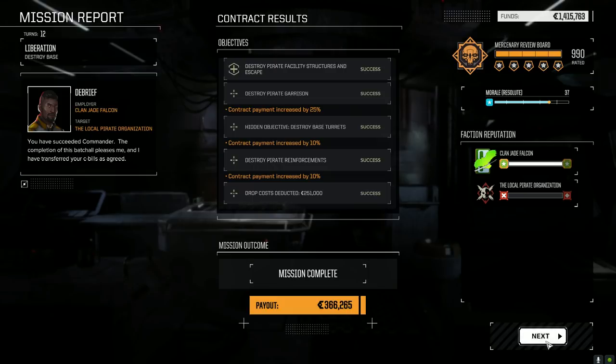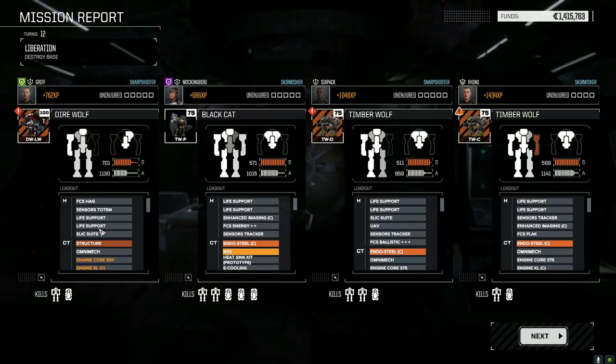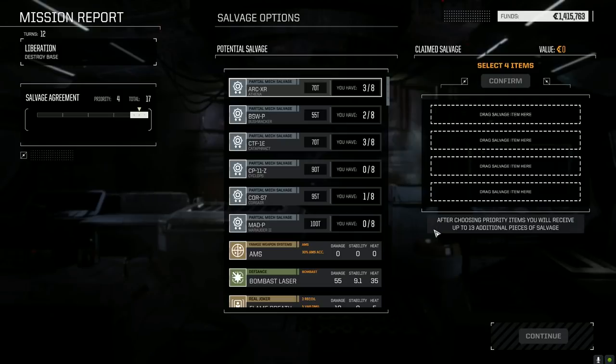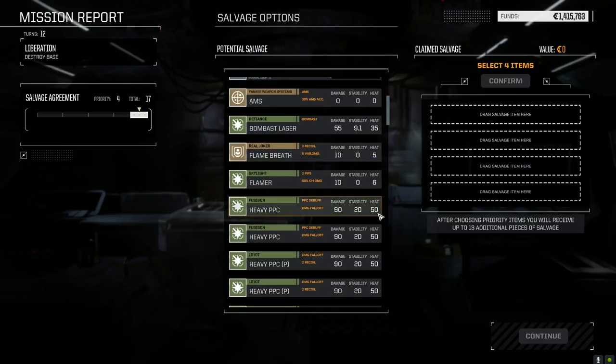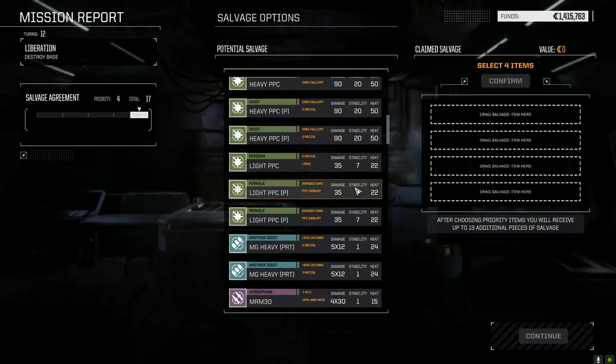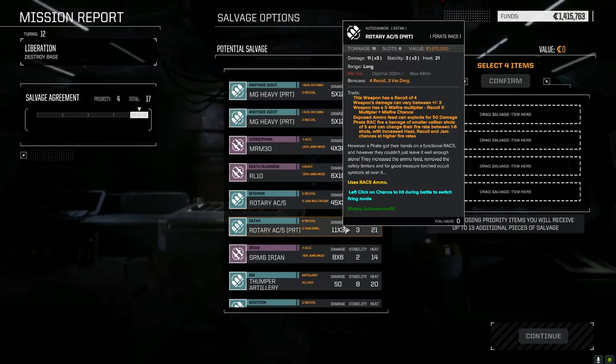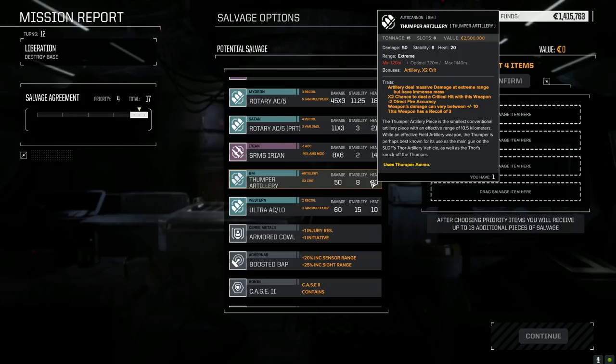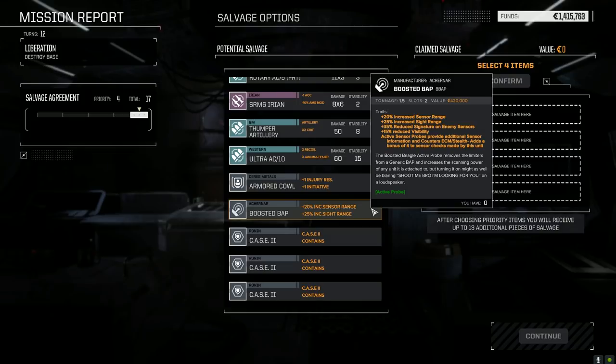Timberwolf lost an arm and Direwolf lost an arm. Took some engine hits too — not that we can't fix it. This guy lost a shoulder, and it's the easy arm to replace, although we're out of ER mediums. Hopefully we can get some sooner or later; we'll find another loadout. Let's have a look at what we got — a Bombast laser, a couple of heavy pirate PPCs, light pirate PPCs, Rack 5 pirate, regular Rack 5, thumper artillery. Boosted BAP — sensor range, sight range, reduced signature — that's interesting. Inner sphere ballistic double plus — these are kind of nice. Fire control missile direct accuracy. Prototype double heat sinks — oh, and a sensor tracker, yes please. TTS Ballistic — we're using the ones we have, so we have six in storage.